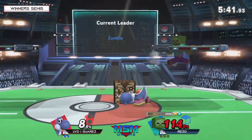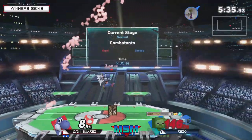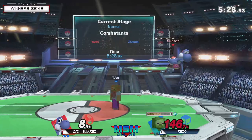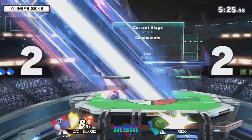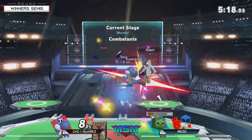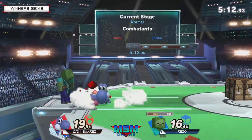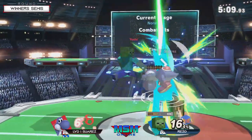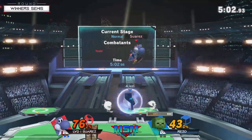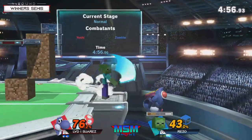Trying to land with that back air but Suarez is able to escape. Suarez missed the tomahawk there but doesn't do it that time — good read from Rezo. Rezo was able to avoid a lot of what Suarez was looking for, but not that back air. Yeah, Rezo's got the diamond axe which means he's ready to swing. Using the double jump to get out of a really bad spot but still taking a lot of damage. A great parry from Rezo, even if Suarez is able to get away from any follow-up.